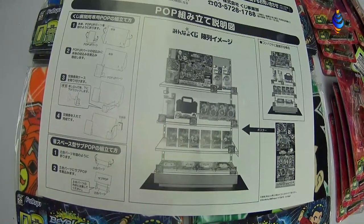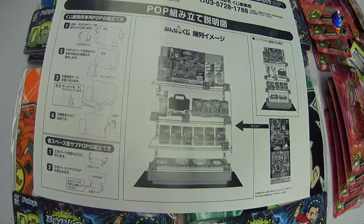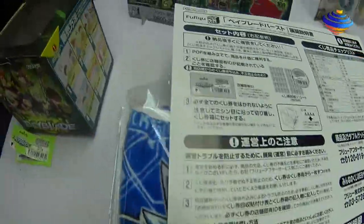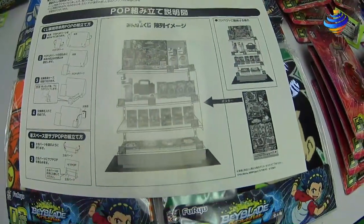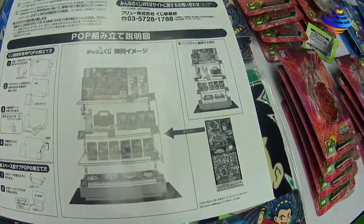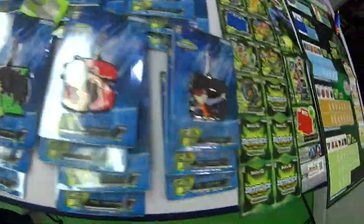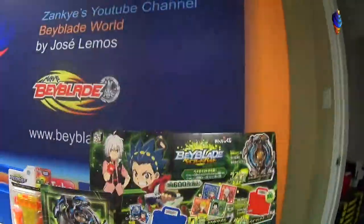So as you can see right here, this is a little guide thing for Lawson stores — how to set up this little shelf display. You can see how it displays all the prizes. There are little cardboard cutouts right there, basically just to make a display and show it off. You can even see the other parts right there.